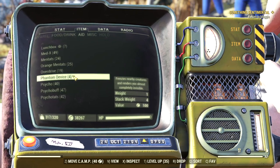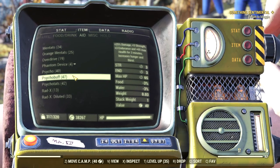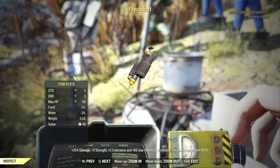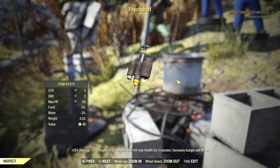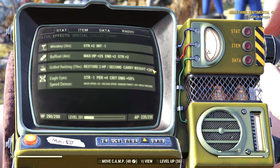Consuming multiples of the same items does not stack, so don't try to eat 5 ribeye steaks and expect to get an extra 100 pounds of carrying capacity — you only get 20 pounds extra, the same as eating a single steak. But you can eat both a ribeye steak and a roasted radstag and get an extra 40 pounds. You can combine food, drinks and chems to give you a pretty big increase, even if it's just for a few minutes.